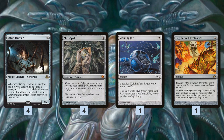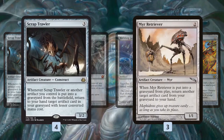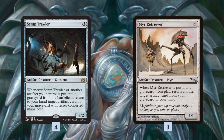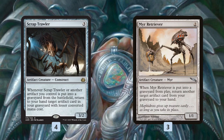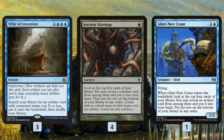The basic idea of the deck is just to keep recurring things with Scrap Trawler, and as we're going through this process we're generating a ton of mana with Krark-Clan Ironworks, which gets us to Emrakul and wins the game. Myr Retriever is one of the sweetest ones — it's a two-mana artifact, so when we sacrifice it we get back anything that costs one or zero thanks to Scrap Trawler, but it also just gets us back any artifact. It can get us back another Scrap Trawler, another Krark-Clan Ironworks, or anything we happen to need. With two Scrap Trawlers, this deck is even more insane.